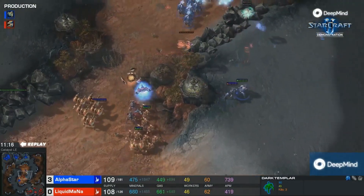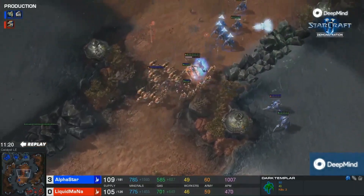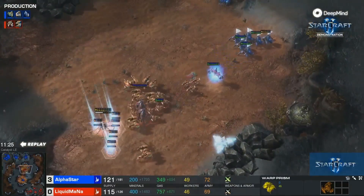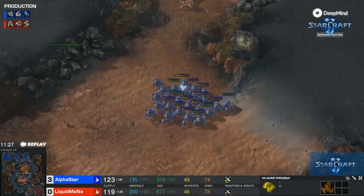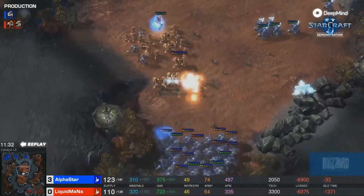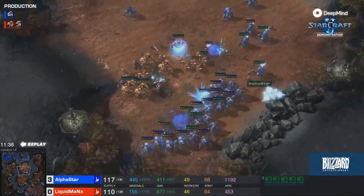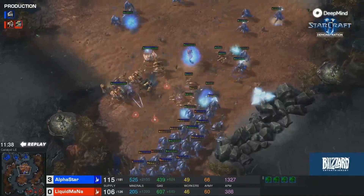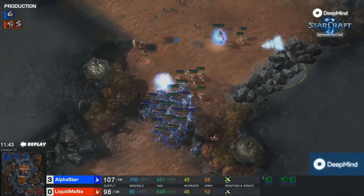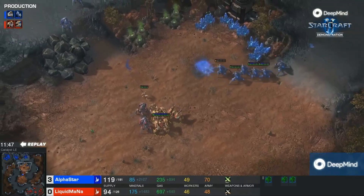Multiple groups of Stalkers being controlled here as well. Look at the Oracle — there are Stalkers everywhere. I think at this point Mana is also wondering what he's going up against, because not even the best Protoss players can often pull off movement like this. Oh, the War Prism — that was a great pickoff right there, and getting the Disruptor as well. Oh my gosh. Alpha Star with the pure Stalker strategy. This is insane control — multiple armies being controlled. The Immortals went down, and now it's just a couple of Zealots.